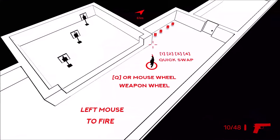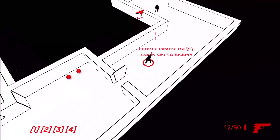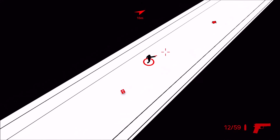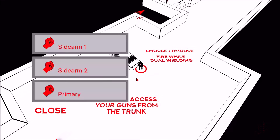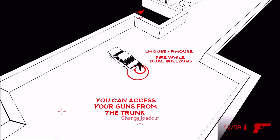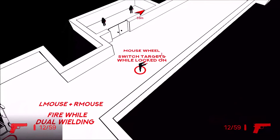Headshot! Keys 1 through 4 are for quick swap, which could be very useful. Middle mouse or F is to lock on to an enemy. There's some health. G is to drop a weapon. You can access your gun from the trunk — the primary is locked, sidearm two is the M11 handgun. Left and right mouse fire while dual wielding — you can dual wield in this game, it's like Halo 2!